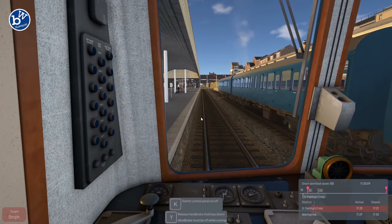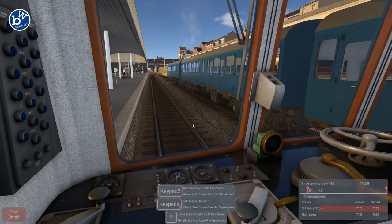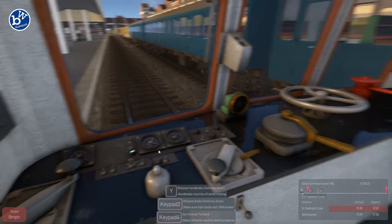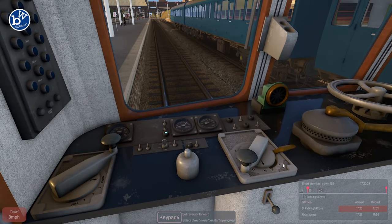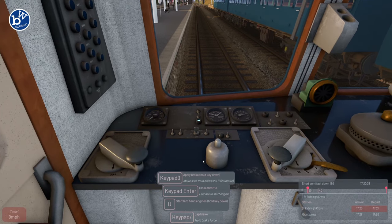Hey guys, welcome back to Diesel Rail Car Simulator. Today we're driving back in Northland, driving this short semi-fast down. Let's do that - release the brake, set the forward. I did it without a key press, that's amazing. Open the old throttle.